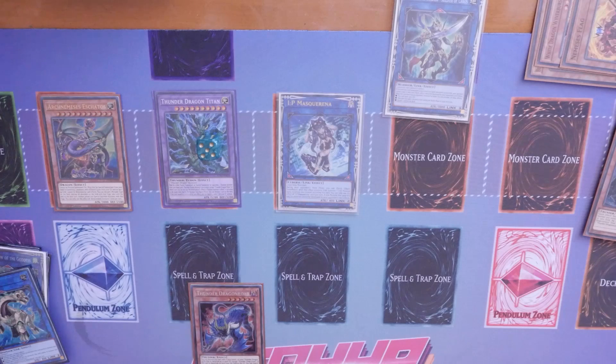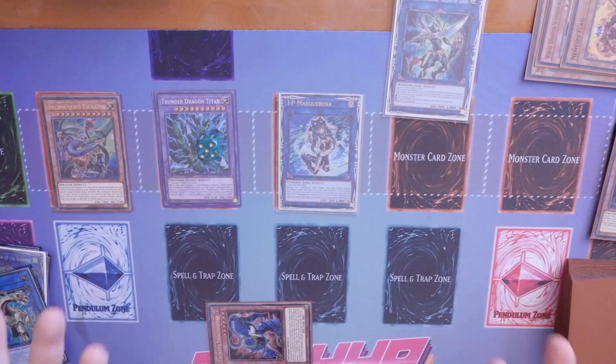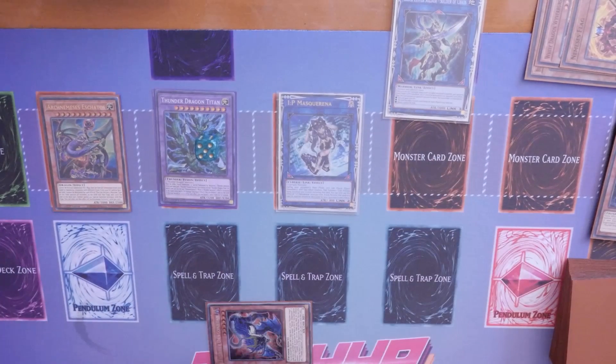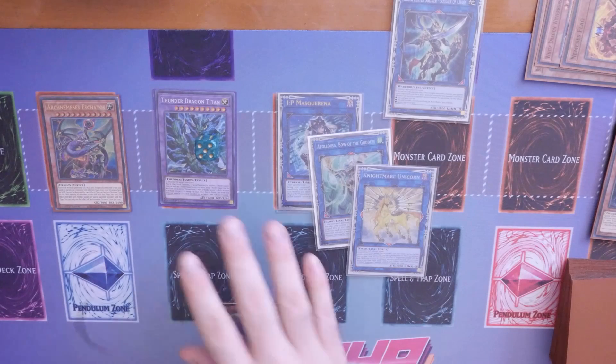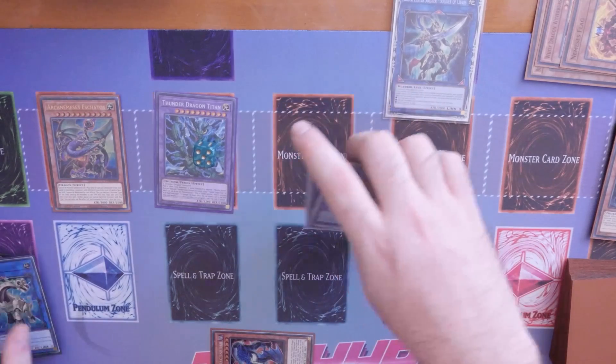IP Masquerena during your opponent's turn can give you a play into Unicorn as well. Echatos can declare to use its effect and call whatever you need to destroy. You've got Warrior, Thunder Dragon, and Cybers on board to play around with - that pretty much shuts down Salads quite nicely. By this point they should already be set up, so you just poke away at their board. You're sitting on 9,700 ATK with just these here, and during your opponent's turn you can go into Appellusion or Unicorn. That's game.